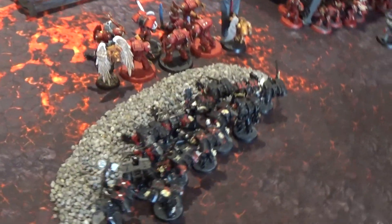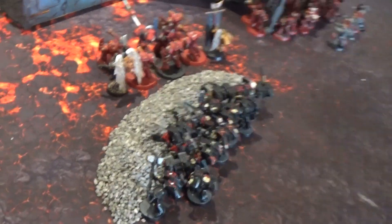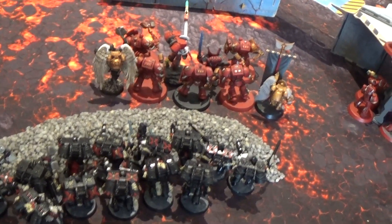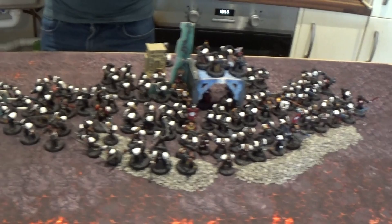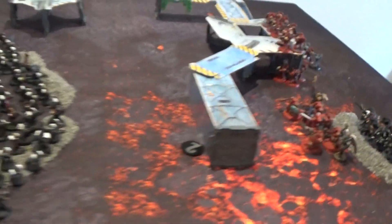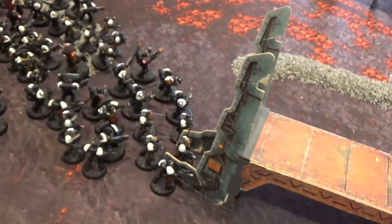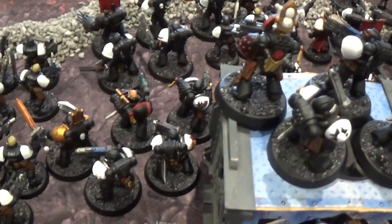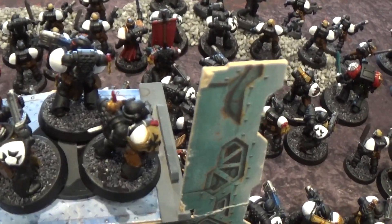I've gone with some rather unconventional tactics because I basically know what Tim is planning. I've put my hardcore units within stomping range so when Tim inevitably goes first, I'll be able to jump my Death Company forward. Tim's got all his infantry here — choppy guys on one flank, a row of choppy guys across the front, and four squads at the back.